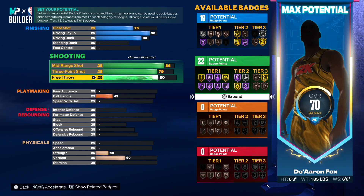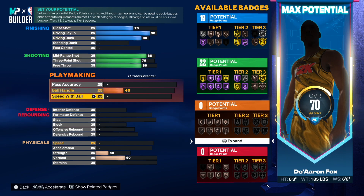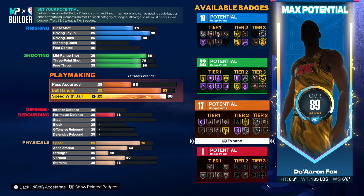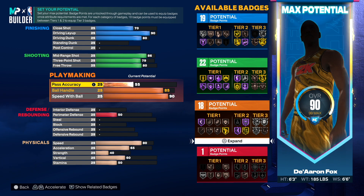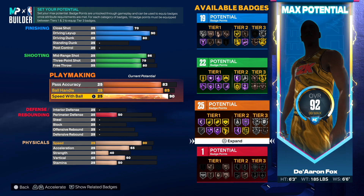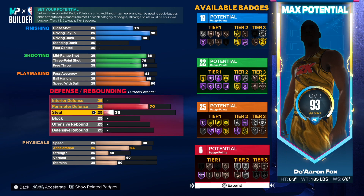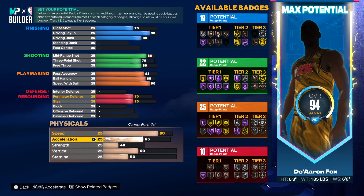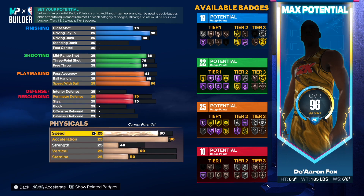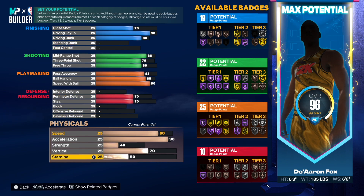We'll go 80 on the free throw. So far we're at 19 and then 22 badge points. For the speed with the ball, we need at least a 90 - that has to be high. The ball handling we'll leave as is, and pass accuracy we're going to go to just an 80. Going 83 gives us additional points, so we can take that. We want to go 90 on speed, and then just go 70 on the steal - just 70.